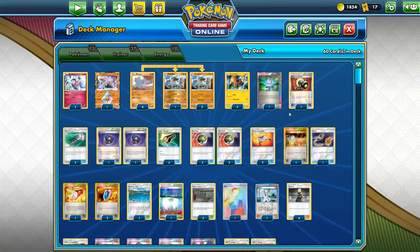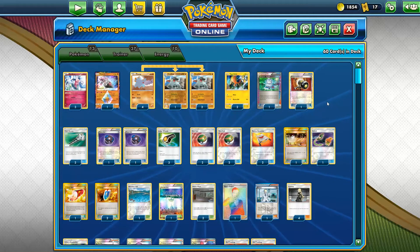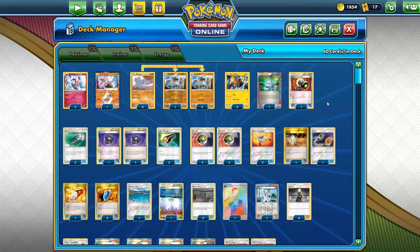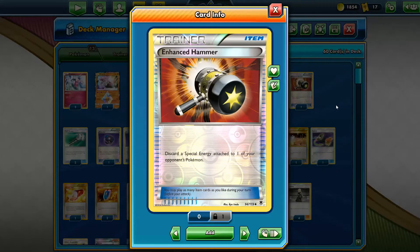Before I had some Crushing Hammers, but I had to take them out to boost the deck's consistency. Sometimes those Crushing Hammers win you games, but it's a coin-flip item — sometimes you'll miss it, sometimes you have it when you just want to see a supporter. So I took them out and put more draw cards. I do keep one Enhanced Hammer because it puts in the work against Arceus in Expanded — pretty much every deck uses a lot of special energies like Double Dragon. If we see it we can search it with Korrina. And at the end of the day, if you can't use it it's just one card, and it's not a coin flip.